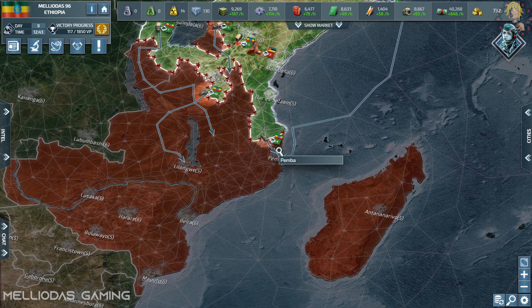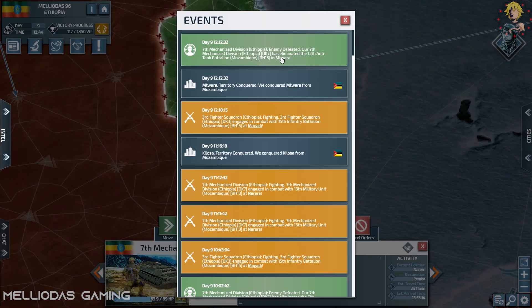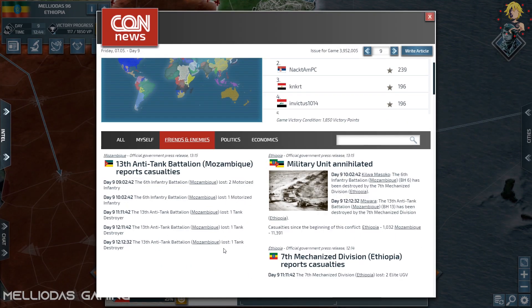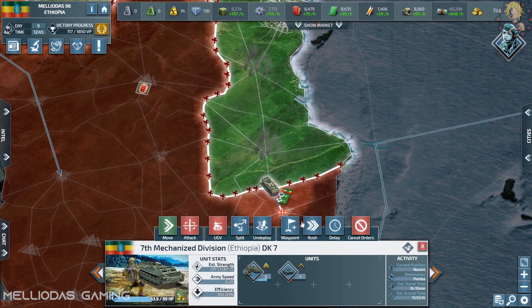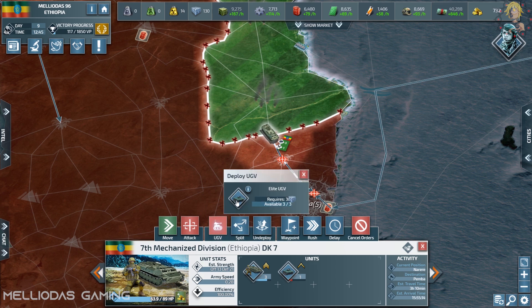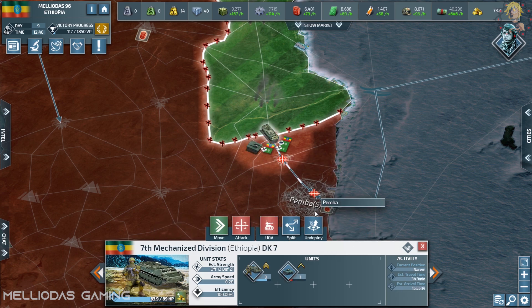My stack encountered enemies — I lost two UGVs. I ran into a stack of three motorized infantry and three tank destroyers. My stack of three mechanized infantry and three UGVs destroyed all three motorized infantry and all three tank destroyers. They wiped them from their path. Now I'm deploying more UGVs.